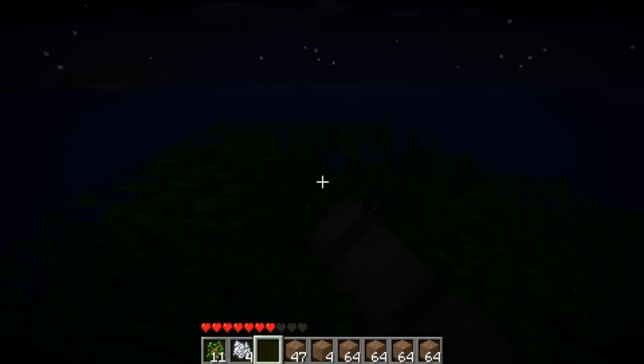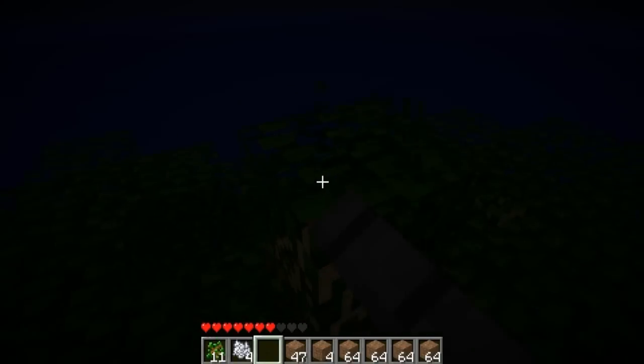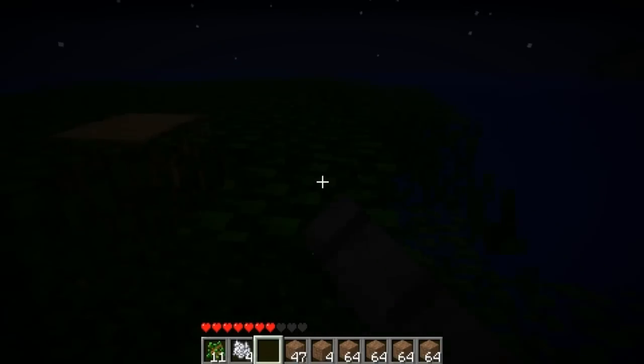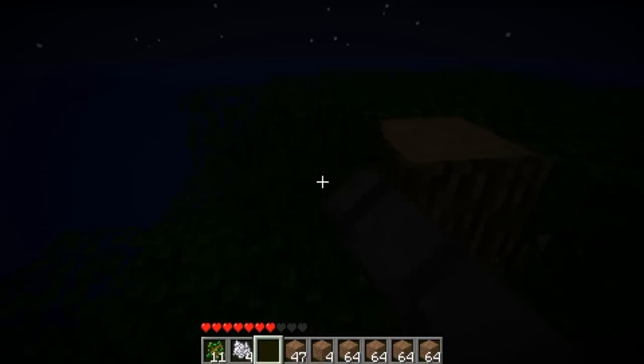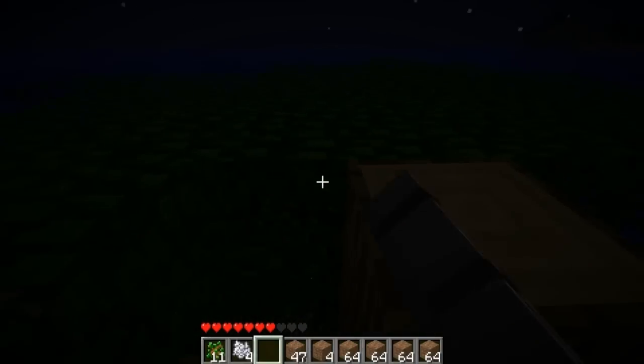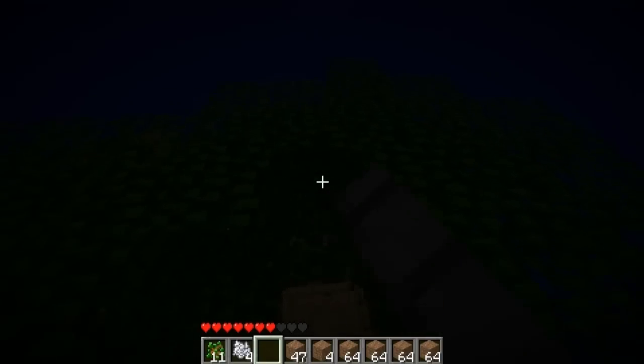Yeah, we need to make some kind of spiral staircase down here. We need ladders. How much food do we have? Oh, we have a cookie. I have one cookie. We want to eat that cookie? I'm good. Let's get some ladders made so we can just come right down here.